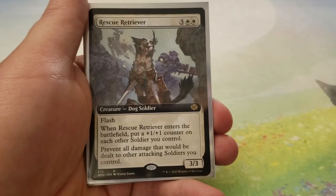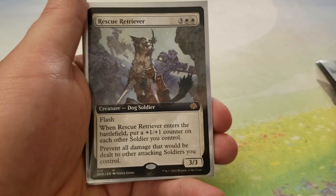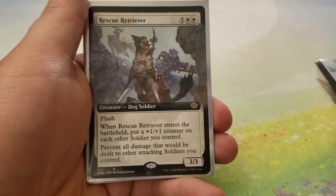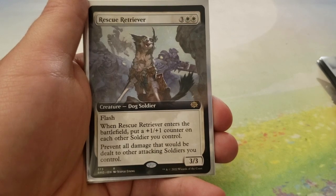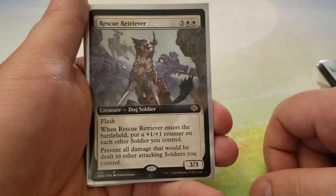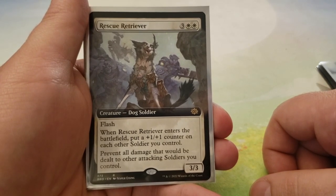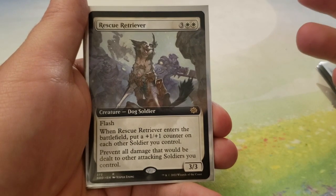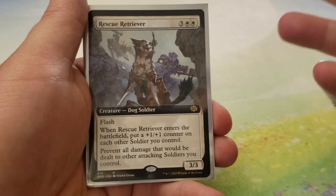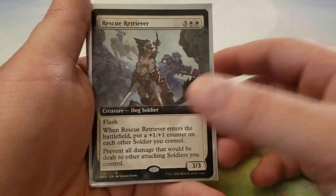Next up, we have Rescue Retriever — for 3 and 2 white, this is a 3-3 with flash. When Rescue Retriever enters the battlefield, you get to put a plus-one, plus-one counter on each other soldier you control, and you prevent all damage that would be dealt to other attacking soldiers you control. A lot of the soldiers we're creating are tokens, so giving them plus-one, plus-one counters raises their power and makes them more threatening. And preventing damage means they last longer on the table.